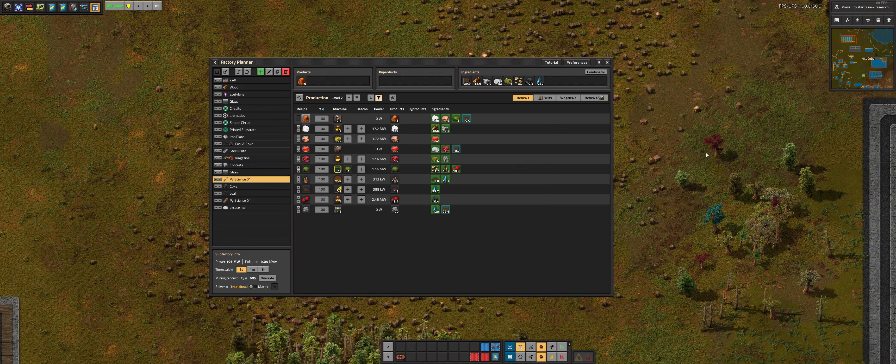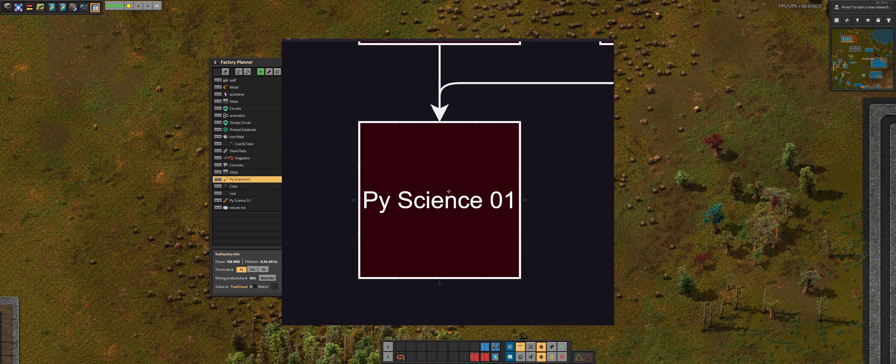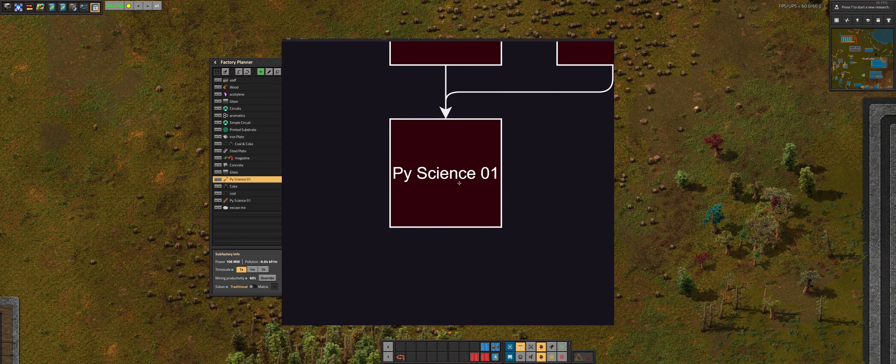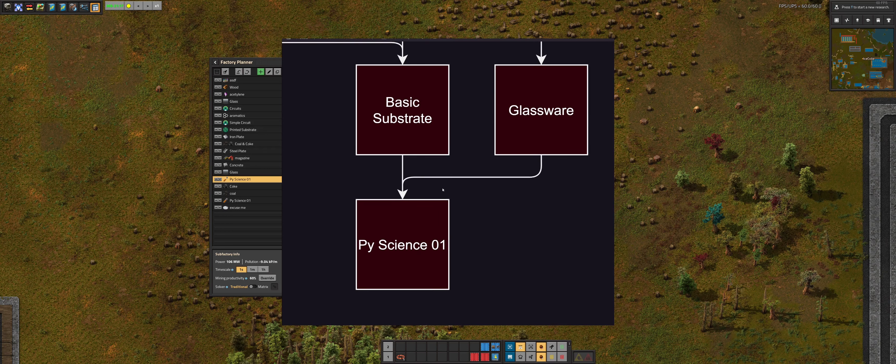Hello and welcome to RampidPianodon episode 12. Today we are going to be working on making Pi Science 1. If we zoom out a little bit, we need two things to make Pi Science 1: the first thing is basic substrates and the second one is glassware. Today we will be working on the basic substrate.